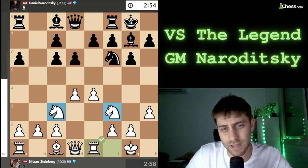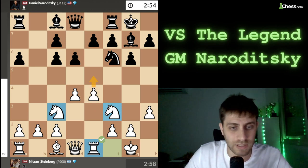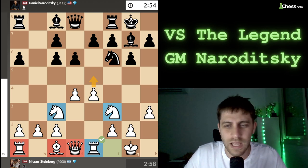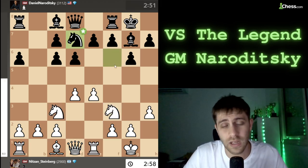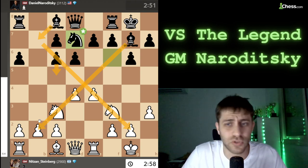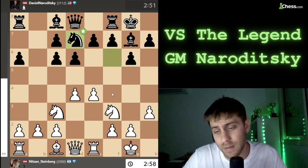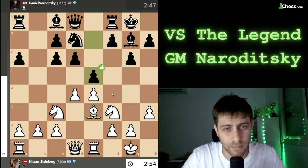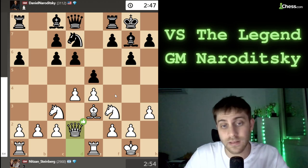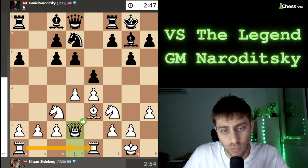My two knights are already developed, I'm bringing the rook to e1 to prepare e5, and I'm not forgetting about that bishop, rook, and queen that should be working for them. Re1 was played. He played Nd7 — his point was, I think, to play c5 with Bb7 and play with those two bishops, which looks great. I played Be3. Bishop g5 also looks very nice, and Bf4 maybe, but Be3 makes sense. Then e5 was played by my opponent Daniel Naroditsky.